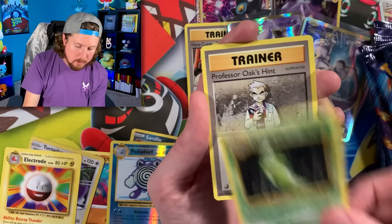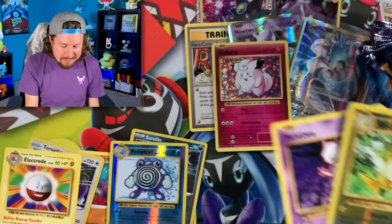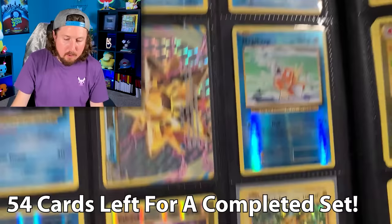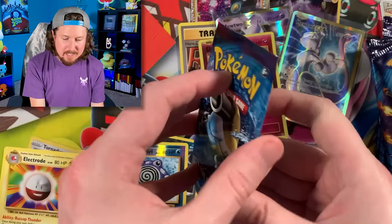Reverse holo Raichu and a Mewtwo — and I believe we need both of those for the binder! Breaking Family, let's check: Mewtwo, we just have a reverse holo in there — so down to 54 cards. And then right there, reverse holo Raichu brings it down to 53. Perfect — this was like a perfect Elite Trainer Box pack to open.